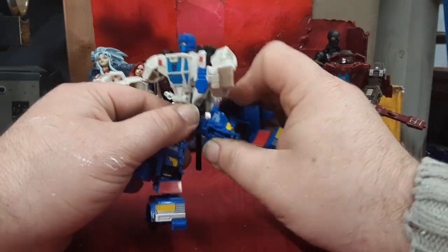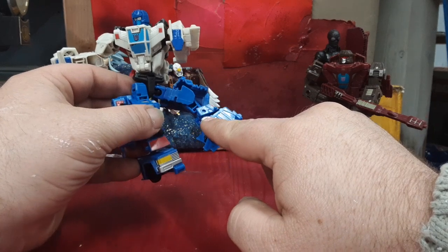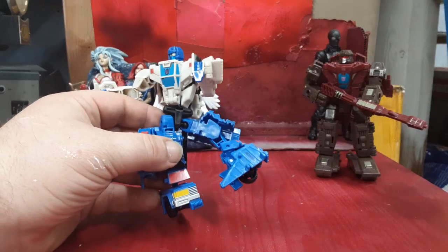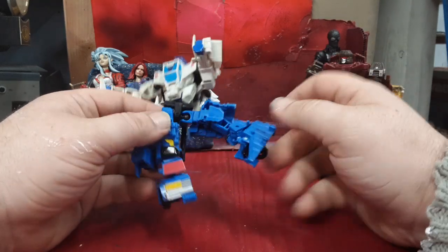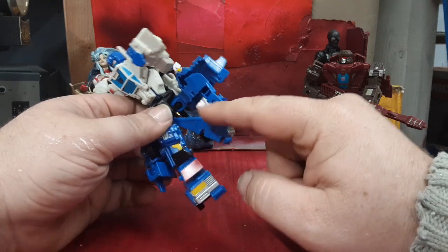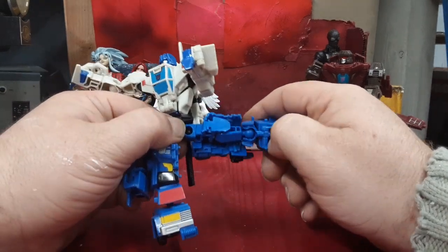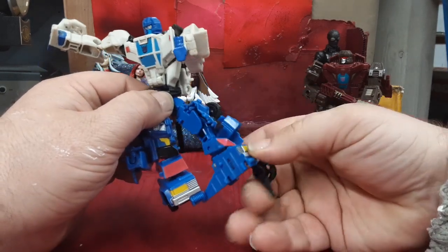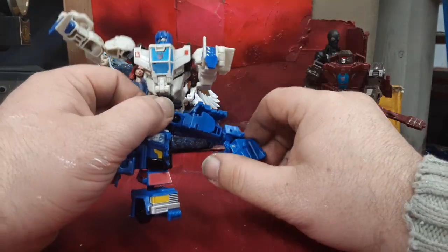Very nice ball-jointed hips, very good above-the-knee swivel. There are a lot of transformation joints in here, and some of these joints are meant for Road Trap's individual robot mode. But you can use them for the combined robot mode and get this really nice double-bend knee, and this ball joint can come in handy for articulation. You've got this right here that can be used for an extended heel to get different poses. Extra joints are extra joints.